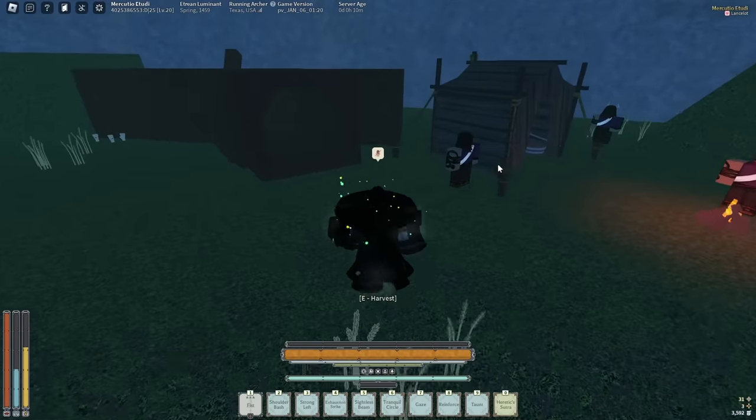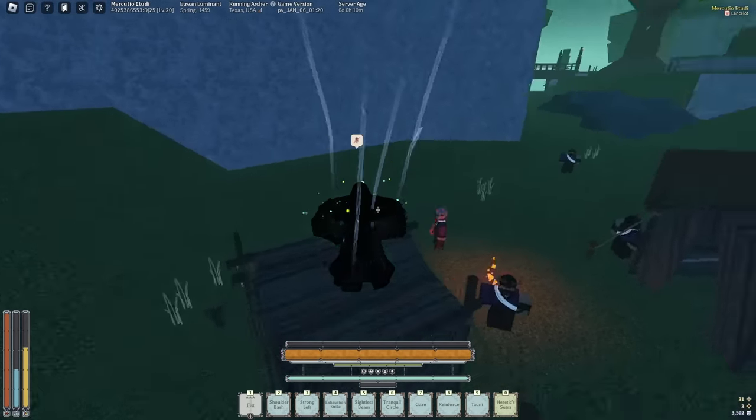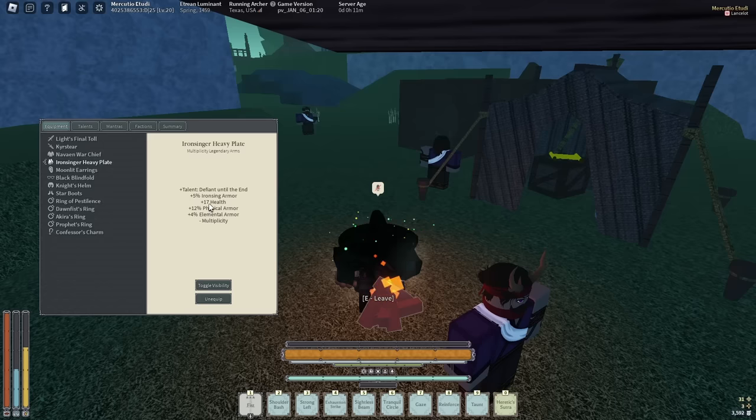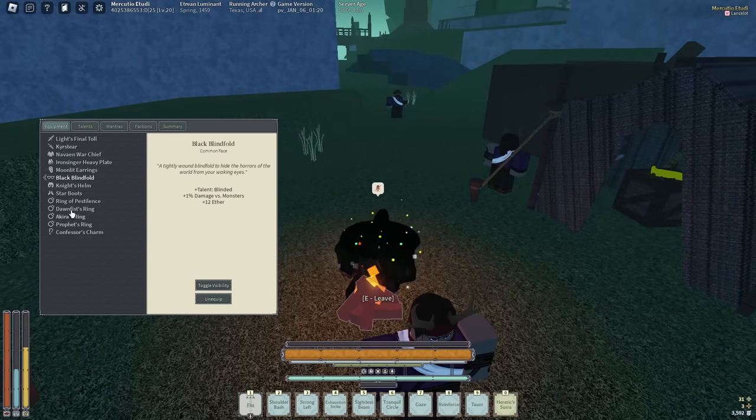Now this is a big part — you're gonna want Nevae and Warchief, because piercing mixed with Nevae and Warchief guarantees to go over pen cap. You're gonna want to use the Nevae style only to progress your crit, because that is the only way you can progress your crit through parry and dodge. You can also progress it through block. We got the default Iron Singer, the blindfold and the earrings.